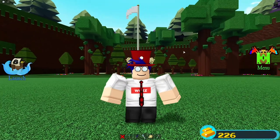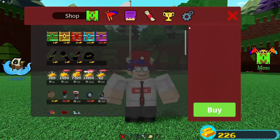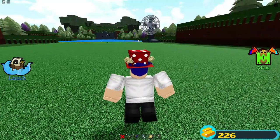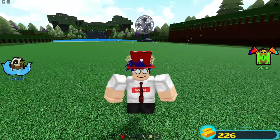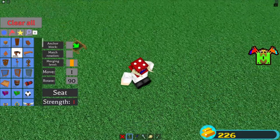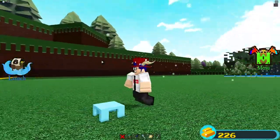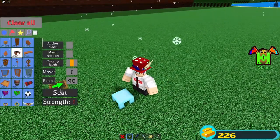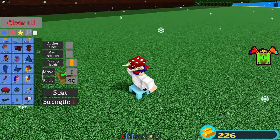Alright guys, to start things off let's go ahead and start the quest. There we go, we start the quest. There should be a giant fan spinning over there. What we're going to do to start this off is turn off anchor block and then place a chair on the ground just like this. As you can see, anything you place will turn to ice, and that makes it very weak — about one hit.